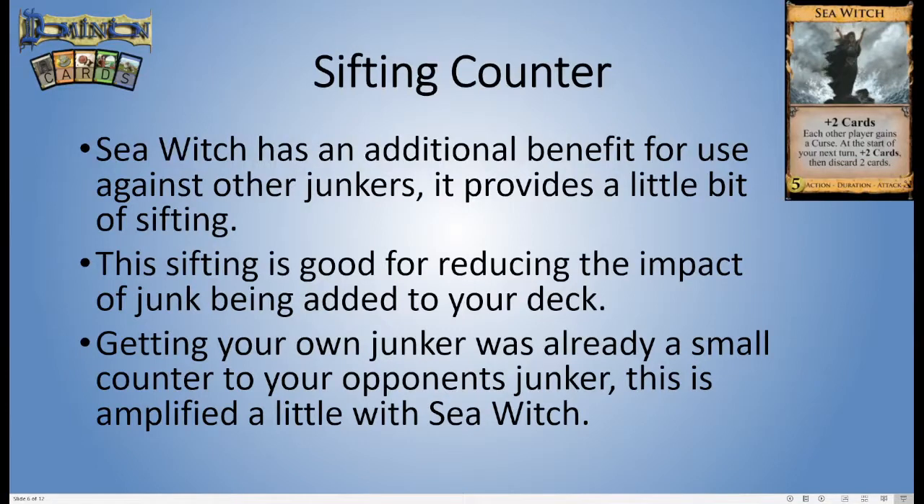Sea Witch also has an additional benefit against your opponent's junking attacks: it gives you a little bit of sifting — the ability to draw cards and then discard past them. This sifting is good when you have junk in your deck. So when your opponent is cursing you and giving you junk, Sea Witch's sifting ability is nice to skip past those junk cards. This makes Sea Witch a much, much better card against your opponent's junking attacks than a typical junking attack card.